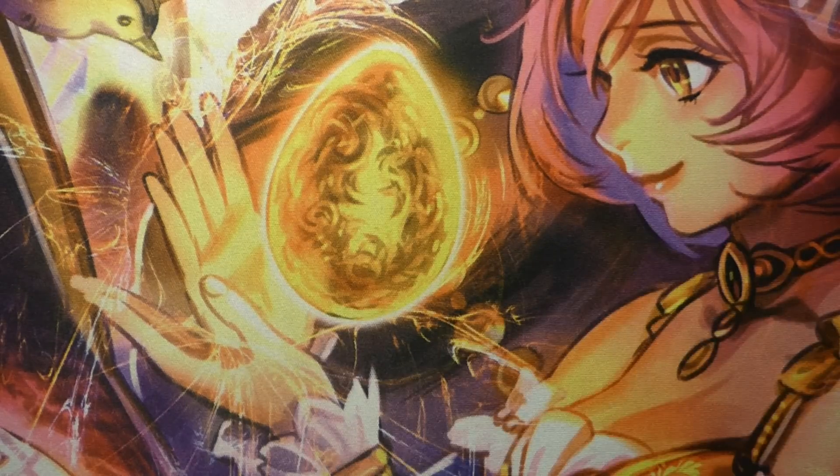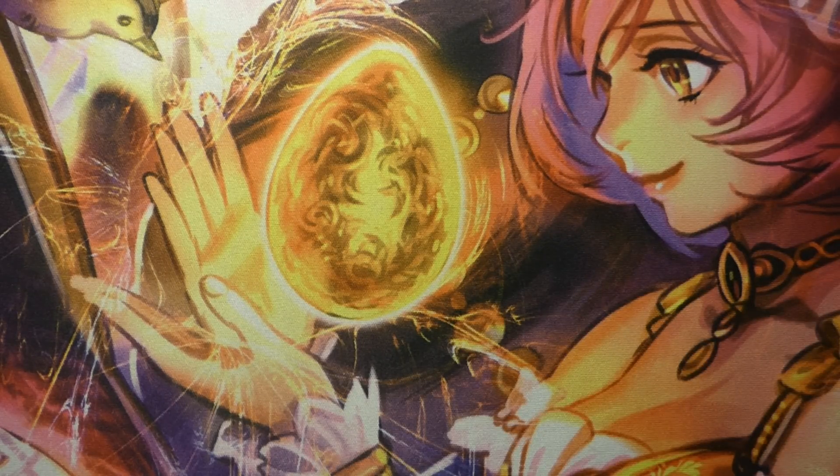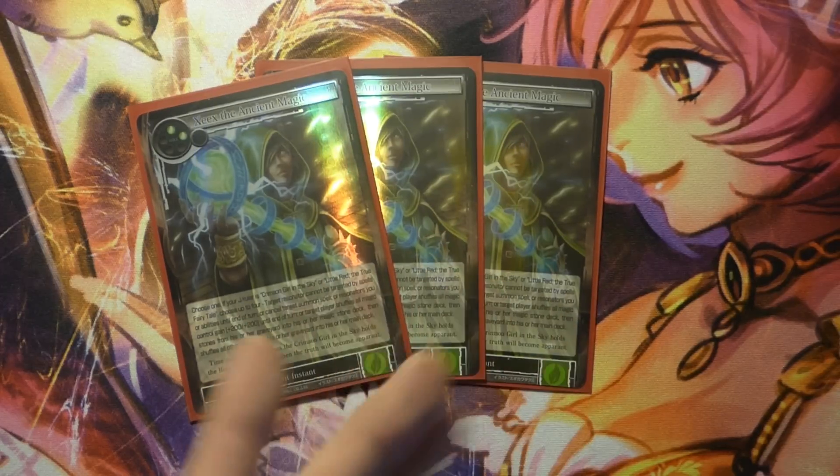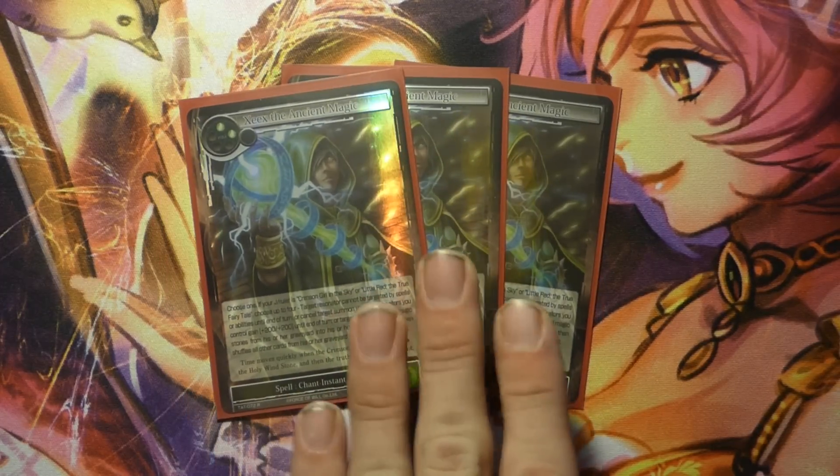Ame is just a good card. We have three Zs because we want to be able to counter resonators, shuffle our graveyard, get some hexproof, and be as utility-oriented as any counterspell can be.